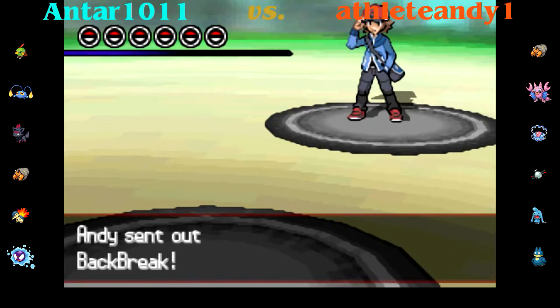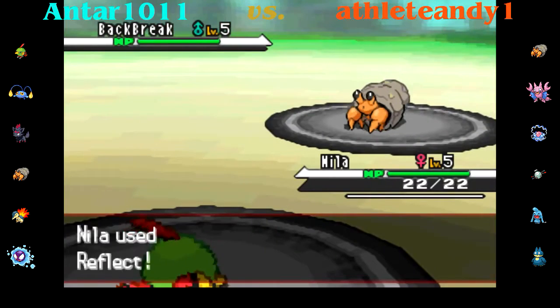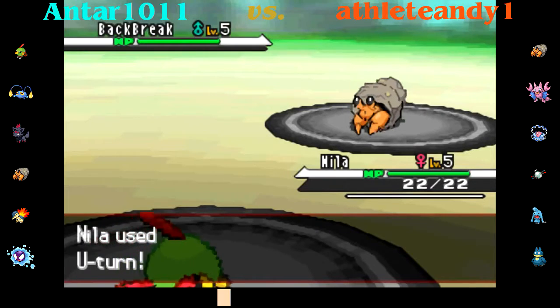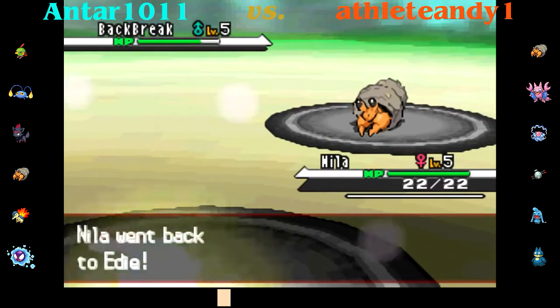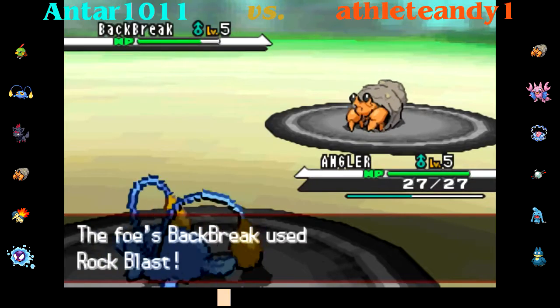My opponent's name is Athlete Andy — Athlete Andy 1, I guess. He leads off with Dwebble, and I lead off with my Magic Bounce Natu, which means that I don't have to worry about him setting up rocks. I should have worried about him going for Rock Blast, because I'm pretty sure I was holding Light Clay. Yeah, that probably would have devastated if it had hit any more than twice.